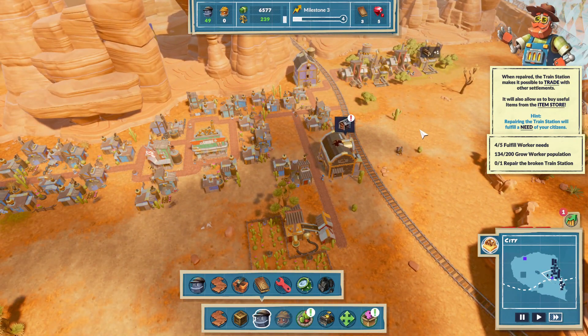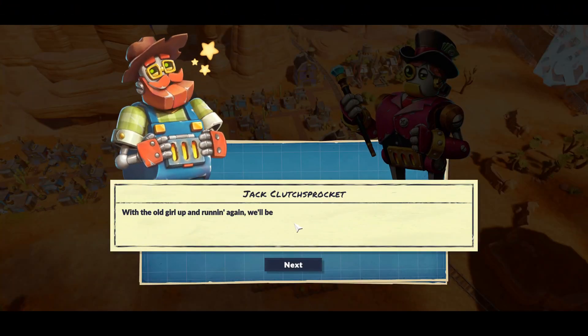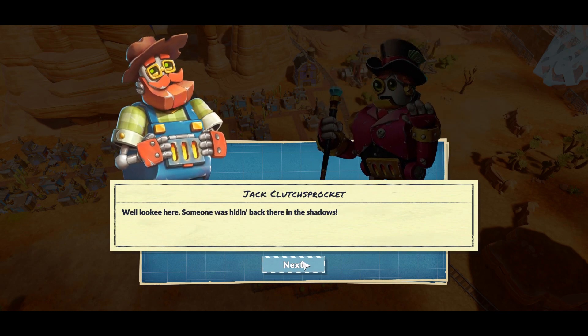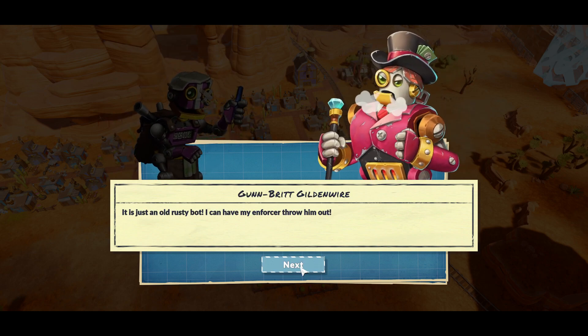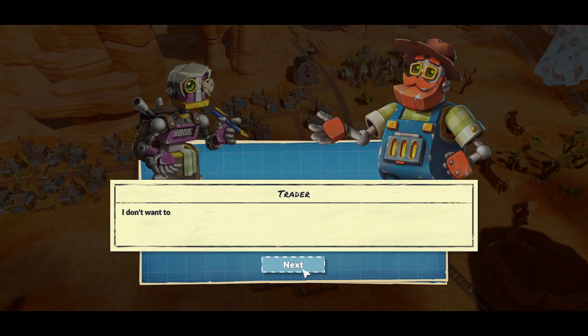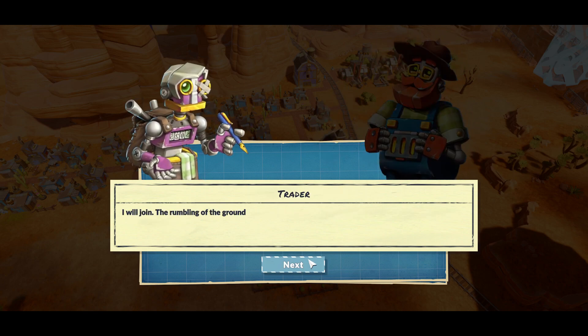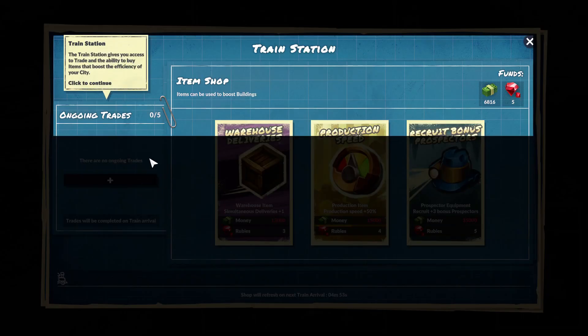I'm going to repair the train station — makes a possible trip with other settlements. There it goes, the old girl up and running again. We'll be able to ferry in supplies. Someone was hiding — oh no, not hiding, it's just an old rusty bot. That ain't no way to treat a stranger. I don't want to be a stranger. That sounds mighty helpful. I will join the group. Alright, good for you. Train station gives you access to trade and the ability to buy items that boost the efficiency of your city.